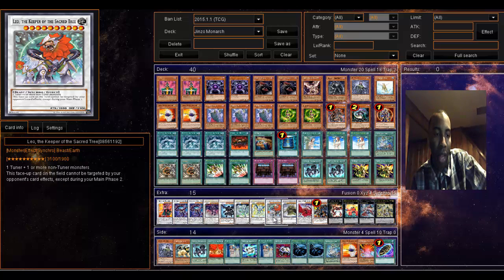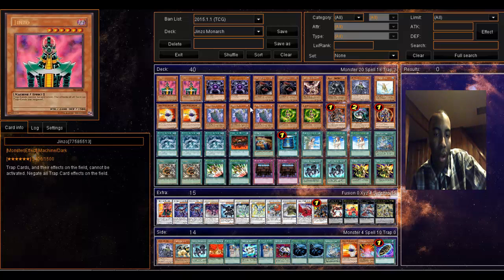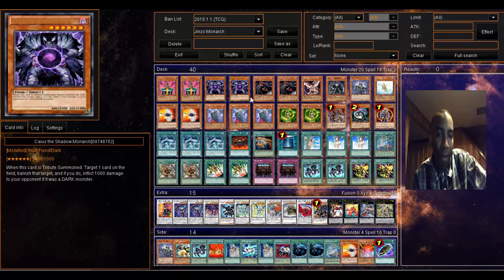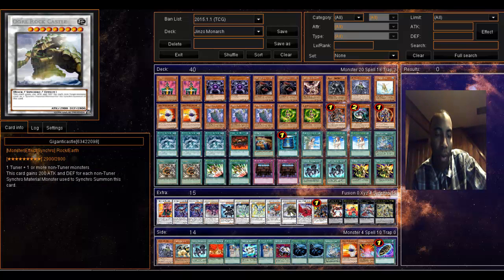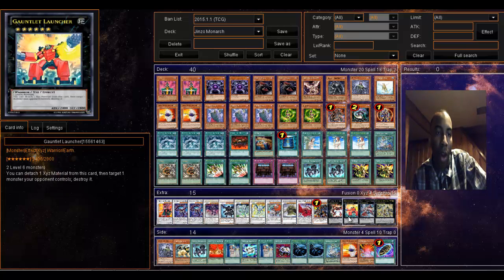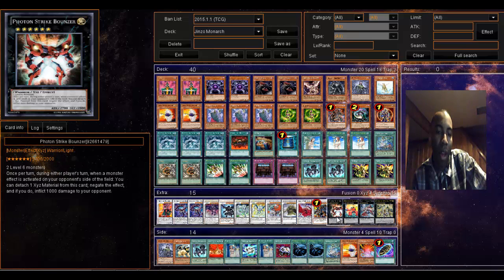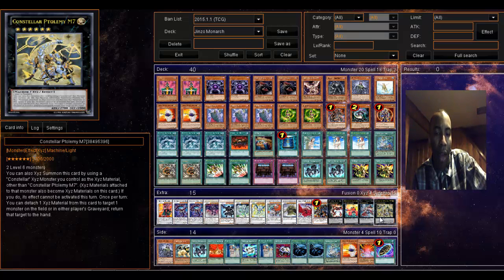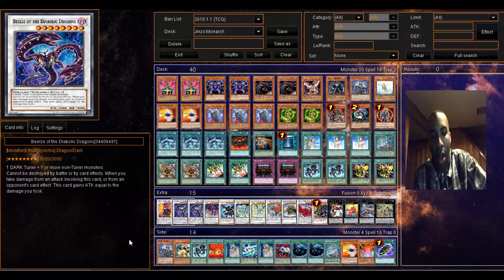Extra deck: two Beelzes, Scrap Dragon, Dark End Dragon, and Dark Armed Dragon. Situationally I have Stardust Spark Dragon. Leo can be made since he's level 10 — I've made him before using Jinzo, Karee Bonds, and something else, I just forgot how. Level nine: Ogre Roid, Castel. Black Rose Dragon, Dark Strike Fighter for sevens. Photon Strike Bounzer, Gauntlet Launcher, Zenmaioh, and M7 are level sixes. All right guys, I know I rushed through that deck recipe but you guys get the point. Your boy Retro, peace.